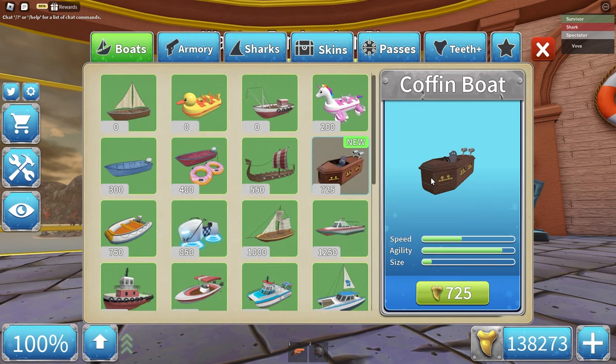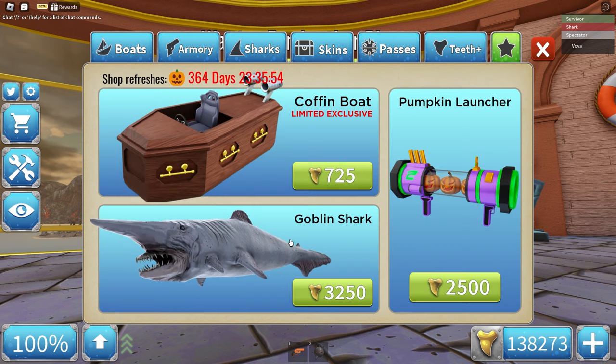Here is a coffin boat from Sharkbite 1. Let's go to the Feature tab. Oh my god, that's beautiful — ugly in a beautiful way. That is crazy. And then the pumpkin launcher — I'm speechless. This is actually a huge update.